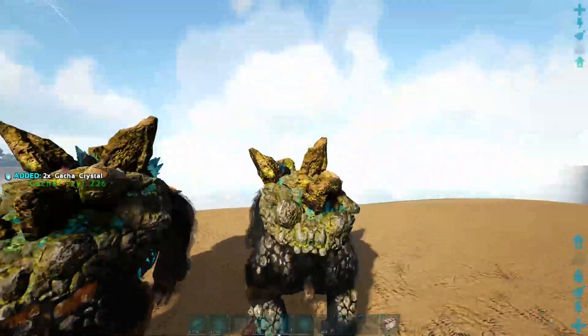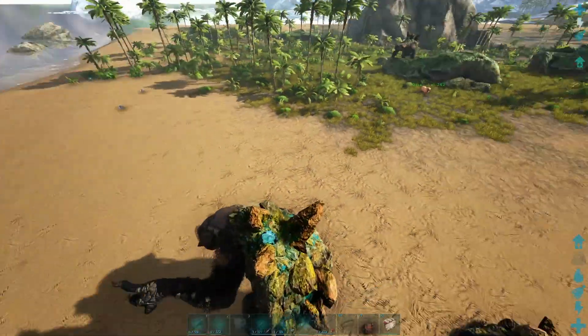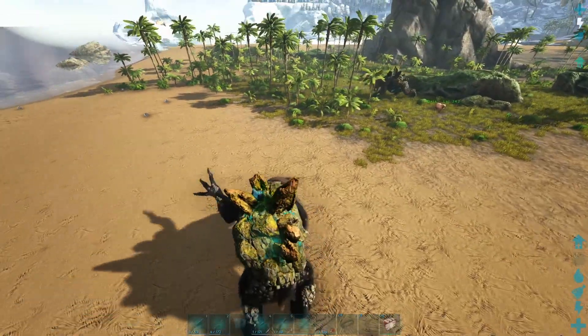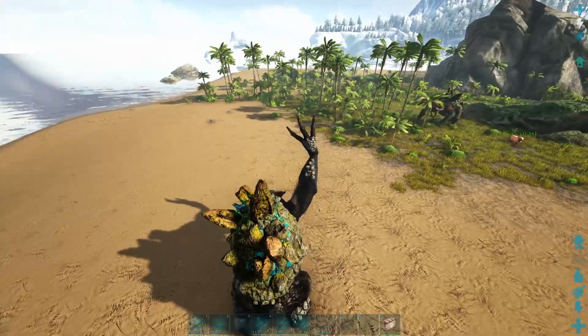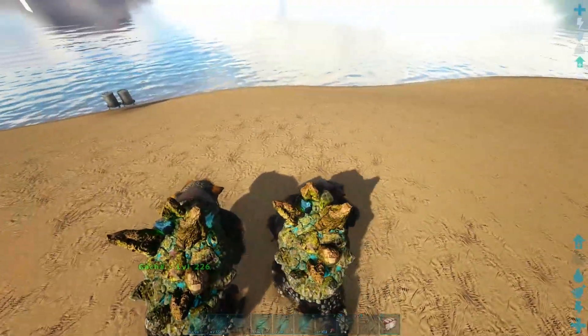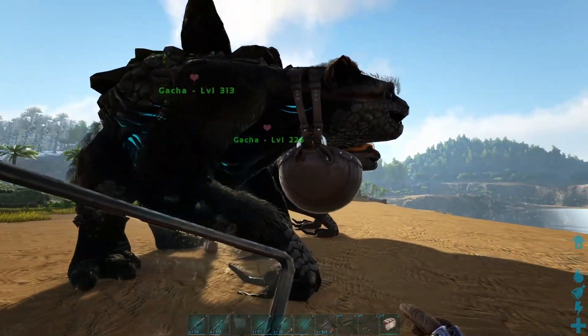Sticking with abilities — this guy really only has two rideable abilities: a standard left-click attack and a right-click arm swing that doesn't do significant damage. They're pretty slow creatures, so don't use a Gotcha as a war dinosaur. These are the guys you stick inside your base and they don't see sunlight until they die.